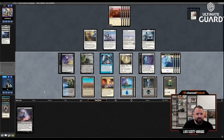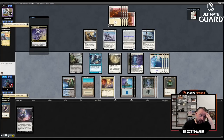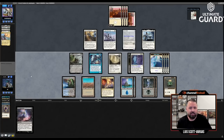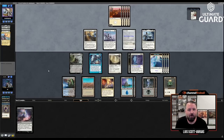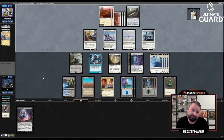Steel Seraph doesn't give any combat abilities, so I won't even play Thoughtseize here — doesn't do anything. Loran of the Third Path — if he plays it, that would be risky given I'm a land short of Elish Norn with Orcish Bowmasters in play. Oh my god — are you kidding me? He drew Swords to Plowshares! I could have Thoughtseized him but it just didn't seem like a good idea. Now he gets the Sword of Light and Shadow back. Still, I think I win with any land.